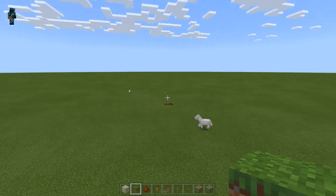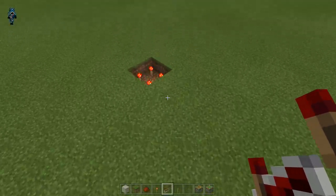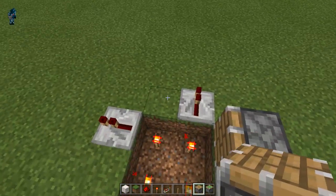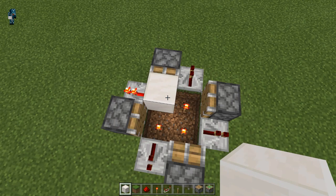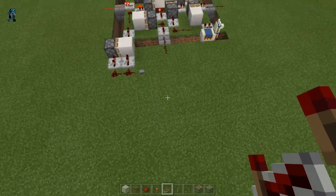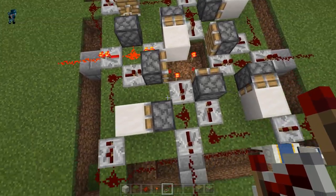Let's go ahead and get started and see what we can build. I already have a spot over here. Every time I build this, I'll end up building it over and over again. We have this radial design, and we want to use regular pistons — not the sticky pistons — because we don't want to bring the block back after we move it. Let's set this here.